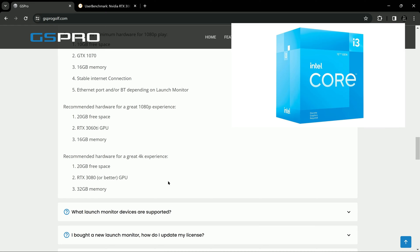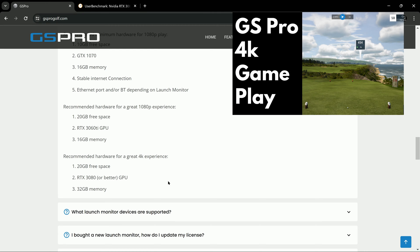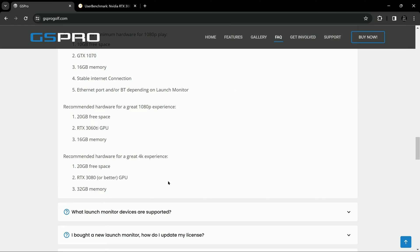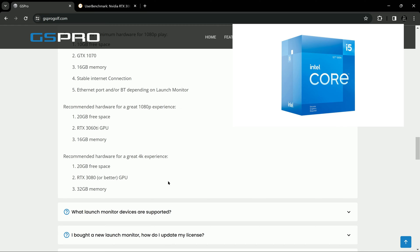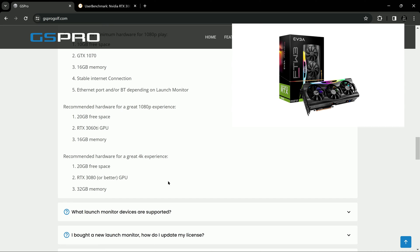This does not mention the CPU requirements. I'm using an Intel i3 12th generation CPU and it runs fine. If you run an AMD Ryzen 5 or an Intel i5 or higher, this is going to run just fine. So really, GS Pro is determined by the graphics card and not the CPU.